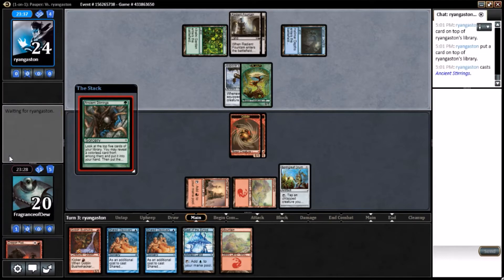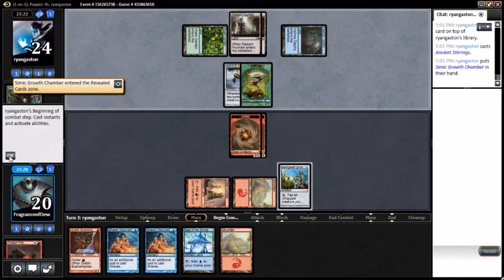Ancient Stirrings to get even more lands. So he just wins off lands or something? I don't know, we'll see what he does. That's interesting. But dumb. It's stupid, I don't like it. I believe this deck plays Cloud of Fairies and Spellstutter Sprite — sure, those are ones to be mindful of.